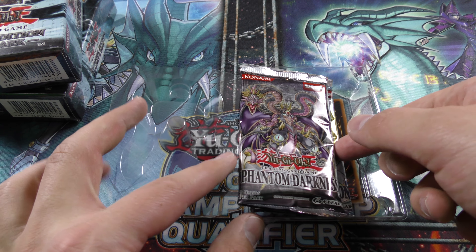Alright, Light of Destruction — here comes the ghost rare Honest. Secret Rare Judgment Dragon would be crazy... oh damn. Oh my god — wow — a Ghost Rare Honest! Oh my gosh, that is incredible! There's just no way this is happening — I must be dreaming! Ultra Rare Allure of Darkness, Ultra, Secret, Super, Ghost Rare!